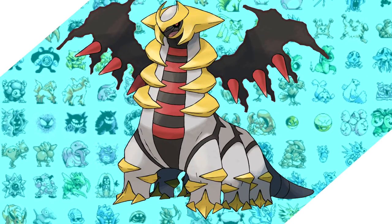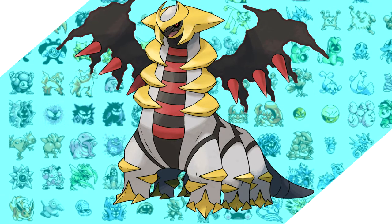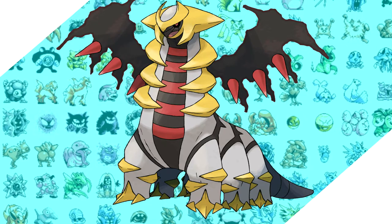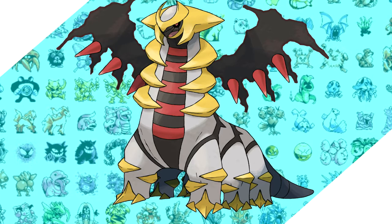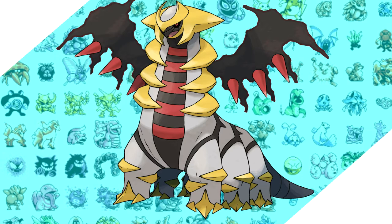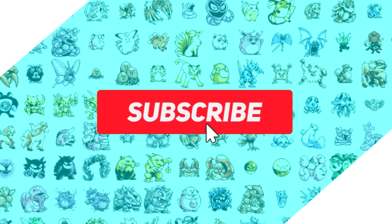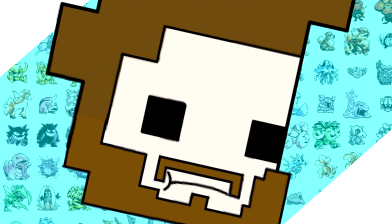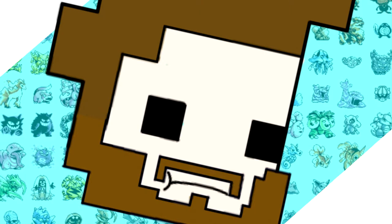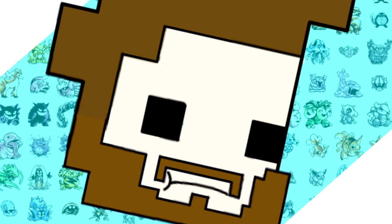On paper, Giratina looks to be an absolute monster. Ghost typing is borderline overpowered in Generation 1, and combined with dragon typing it just resists most of the trainers in the entire game. But things don't always translate in practice — what things could actually be wrong? We'll get into why in today's video. If you enjoy this content, feel free to hit the subscribe button and the bell, and even commenting 'carrot' helps get the video recommended to more people.